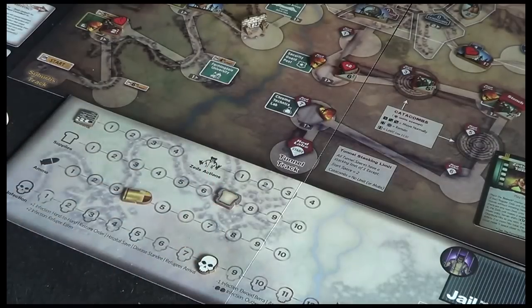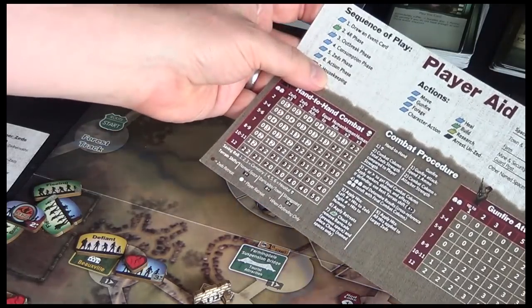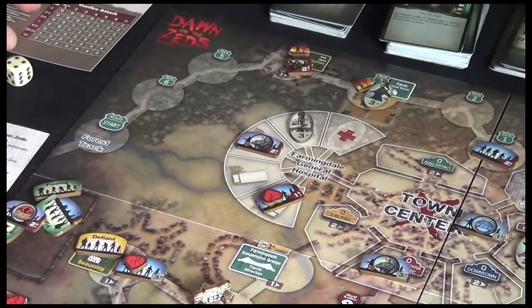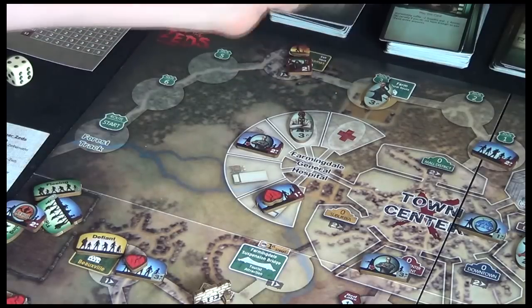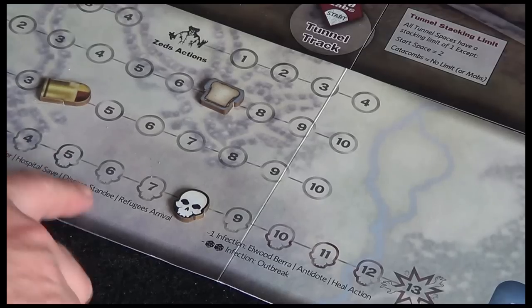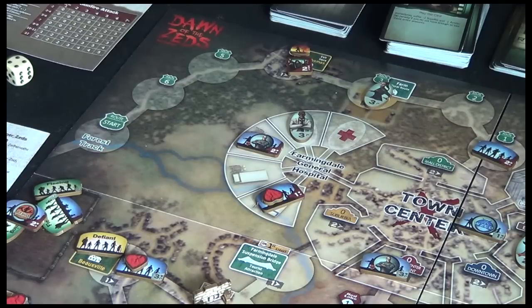Because we're in the housekeeping phase now, we get to look at that chaos at the farm. Remember, sequence of play - finished our action phase, housekeeping next. The housekeeping says if you've got a character at the same location as a chaos marker, then you get to remove it, which is a restore order, increasing infection once more. But Alyssa is free to act next turn.